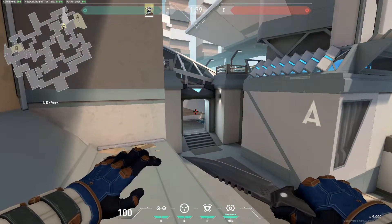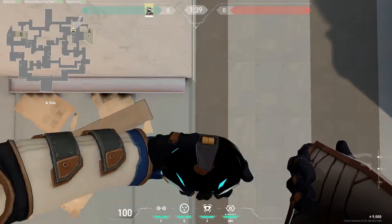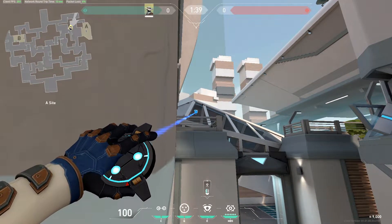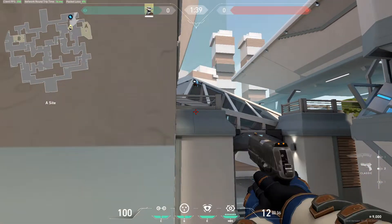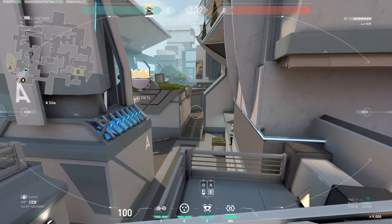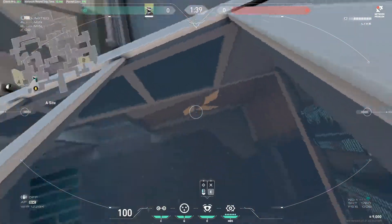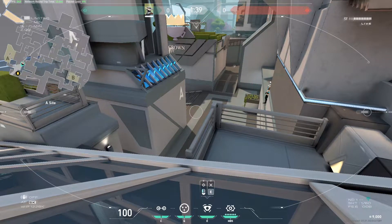The next two cameras I really like to use as an attacker for defending plant on A side. For the first one, go here, aim like this on this glass, come and click. With this camera you can see rafters, you can see A main, and you can see the city — if someone is pushing through the city. It's a really cool and good camera.